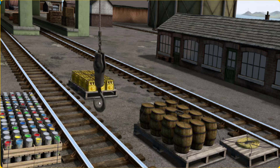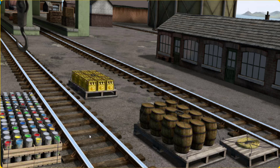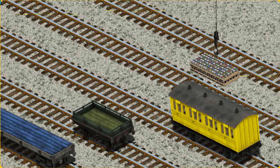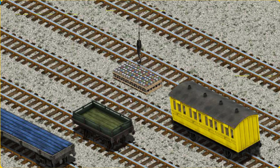Show Cranky where the cans of paint are. There you go. Let's lift and load. Now the cargo must be loaded. Show Cranky where the green flatbed is.